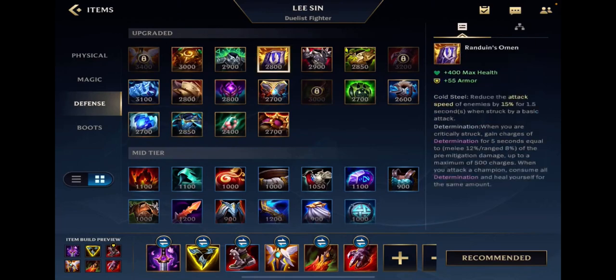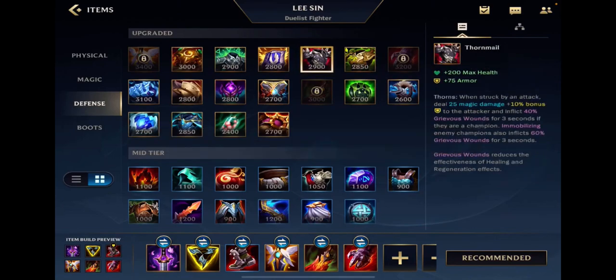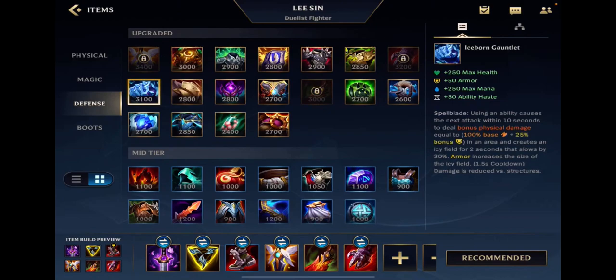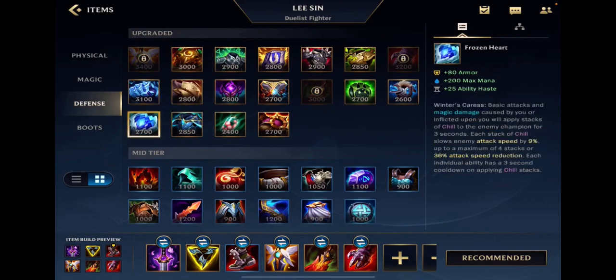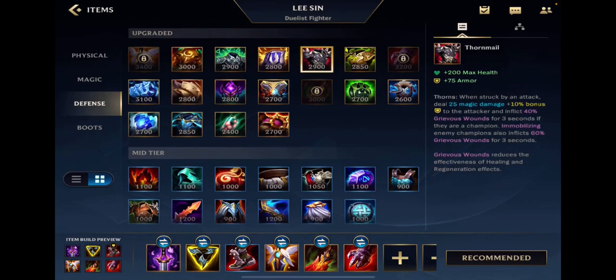Randuin's Omen — you build this when there are crit champions that are fed. Crit and attack speed champions — that's what you want it for, because it minimizes crit. Thornmail — you build when there are lots of auto attack champions where most of their damage is through auto attacks. Even if they don't have crit or much lifesteal, Thornmail's Grievous Wounds damages them when they attack you.